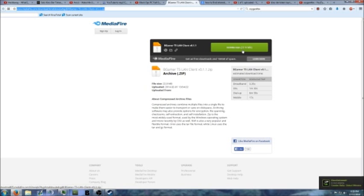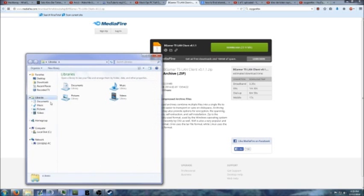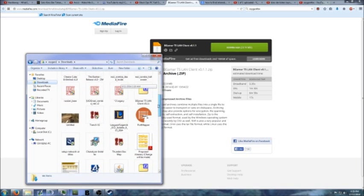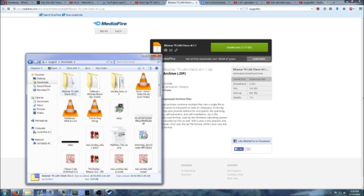Once you've downloaded that, you then need to extract it in something like 7-zip, so then it's here.